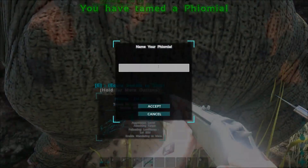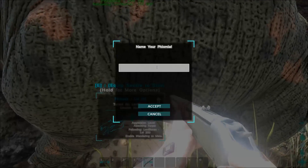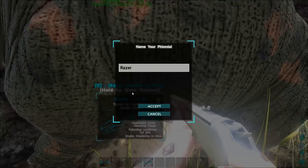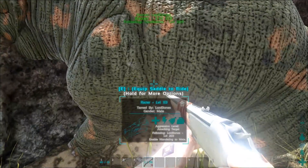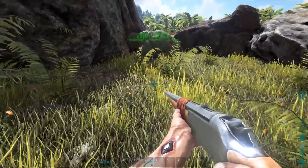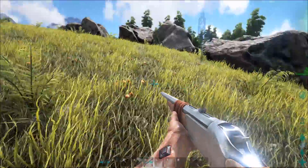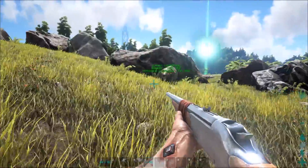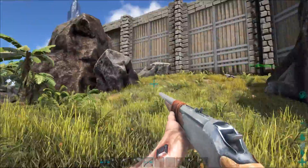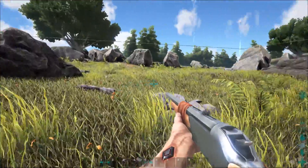What's going to happen most of the time in this episode is we're going to try to find new creatures to tame. Let's name our new Phiomia 'Razor' — and it's male. It's following me. You will go into the parasaur place then, because you're a herbivore. I like to keep the herbivores and the omnivores and carnivores into the same pens, so that way I only have to refill the pen once.